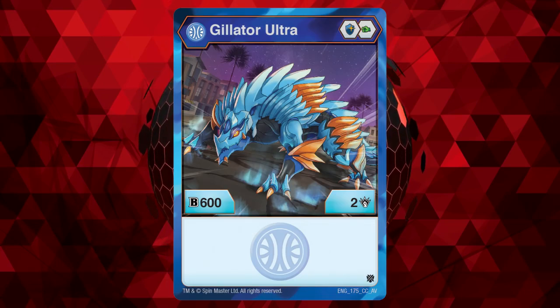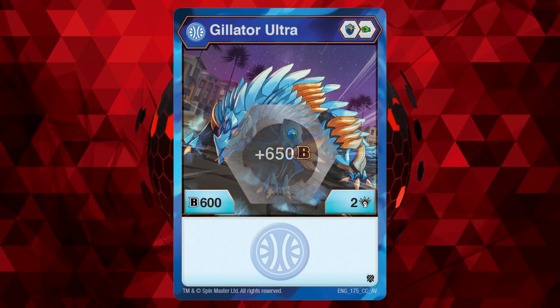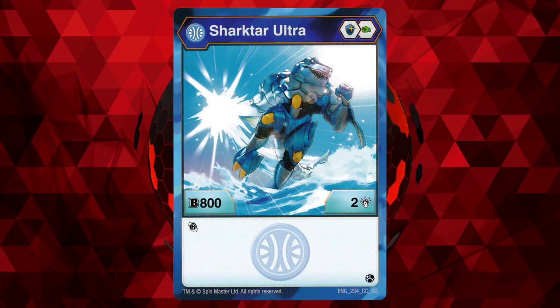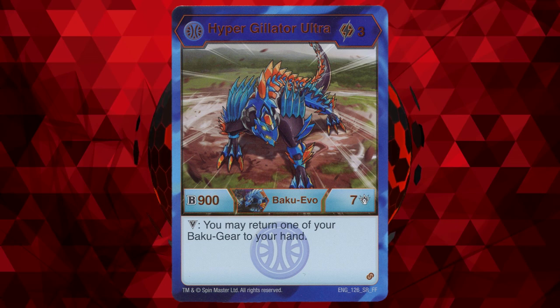Number 4: Aquus Gilitar Ultra. A bit of a step up, especially since the core lineup is Magic Shield and Green Fist. Unfortunately, with a stat line of 602 it doesn't reach any good numbers. It may have seen a spot in a mono Aquus deck because its B-Power reached 1250 on the plus 650 Magic Shield, but just like Aquus Centipod, once Aquus Shocktar Ultra released in Geogon Rising, this Bakugan lost its spot. Aquus Gilitar Ultra does have a 3-cost hyper evolution with a stat line of 907, and a victor ability of being able to return a Bakugir to your hand — though I'm not sure using this Bakugir for that effect is worth it.